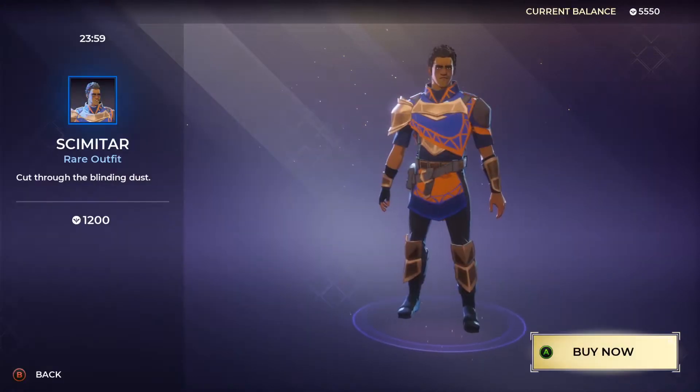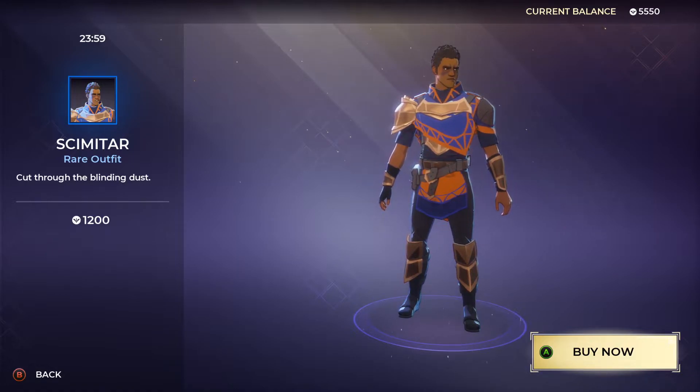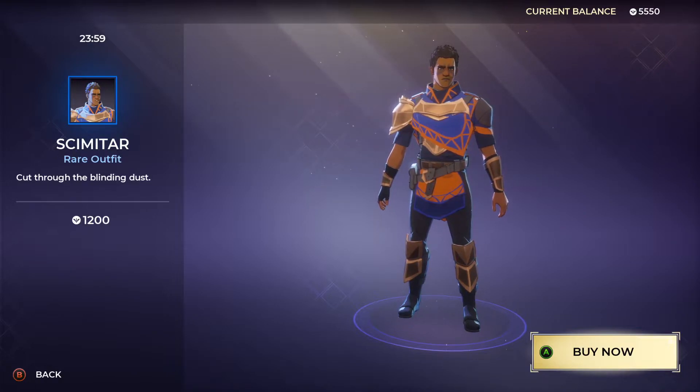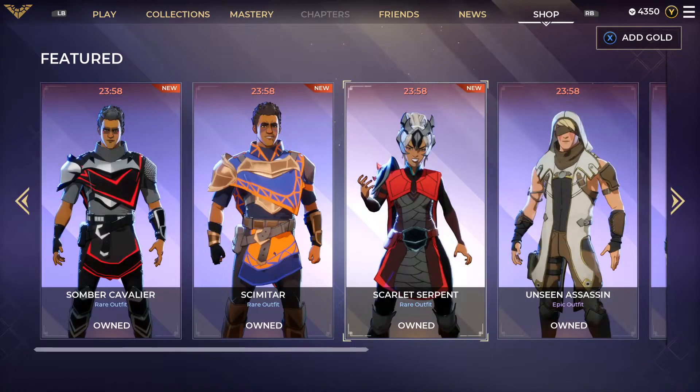Then we have the Scimitar — I'm not really even sure how to pronounce that — rare outfit, "cut through the blinding dust," 1200 gold for this one. We're gonna get that one as well. Scarlet Serpent was in the shop recently — that is not a new one, I don't know why it says it's new, this was already in the shop.